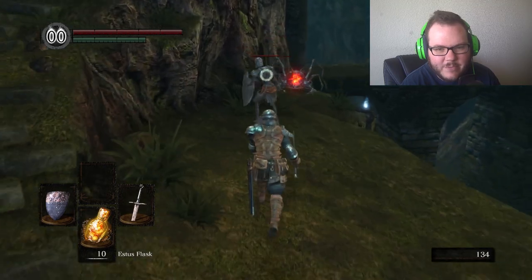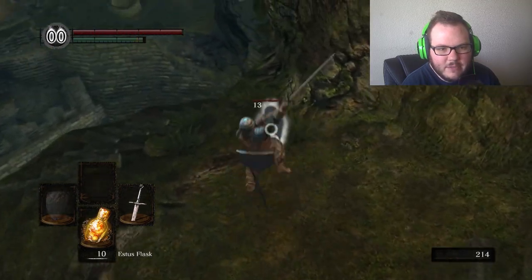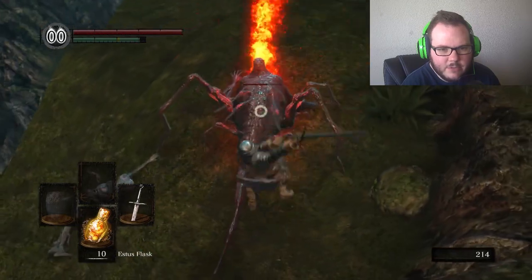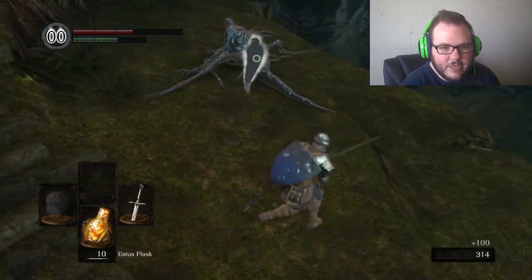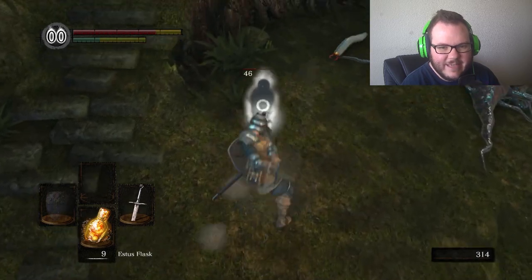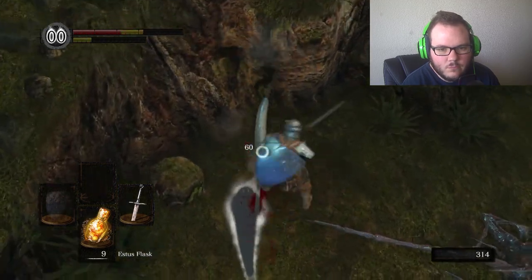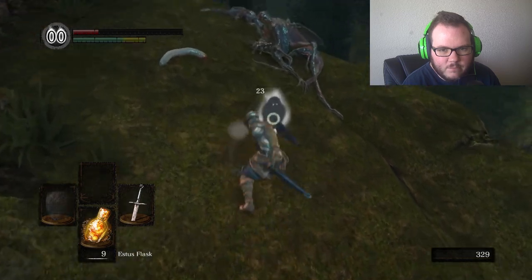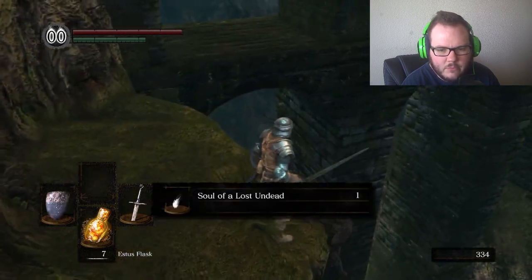Oh god, it's one of those flame spiders from Blighttown! Problem is, are we going to be able to do any damage to these guys this early? All right, yeah, we actually don't do too bad of damage, so that's good. I just can't believe there's a humanity floating around over there — this is awesome. Oh dang, these things hurt. What is this game — oh god, it's one of those bug things. Don't they break off into smaller bugs? Oh god, I don't want to die — nice, we got it.